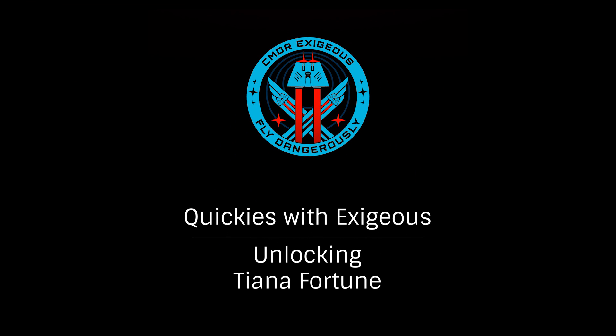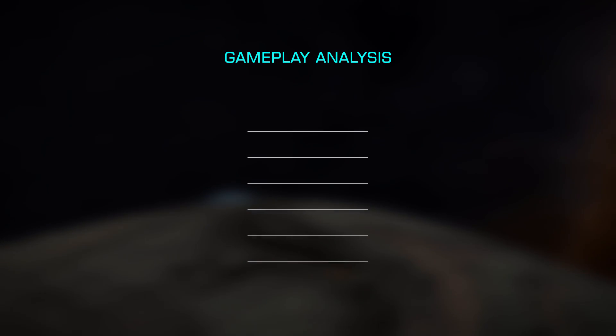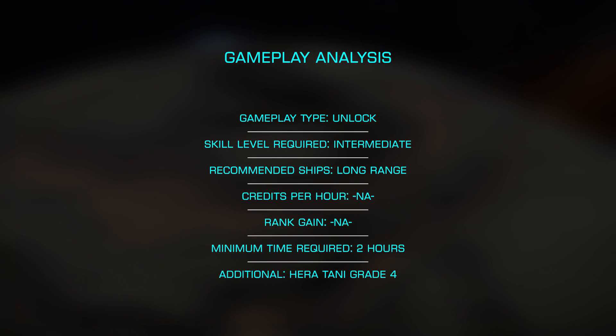In this Quickie with Exegius, we'll be unlocking the Engineer Tiana Fortune, who is primarily responsible for scanners. You'll first need to have unlocked and ranked Haritani to Grade 4 to discover her. Let's look at the most efficient way to unlock Tiana Fortune.